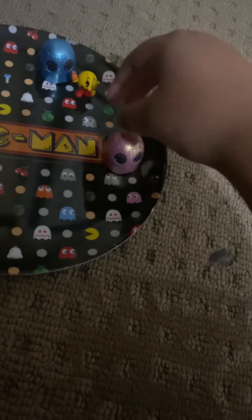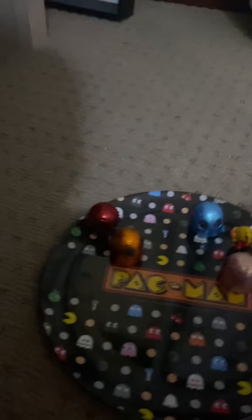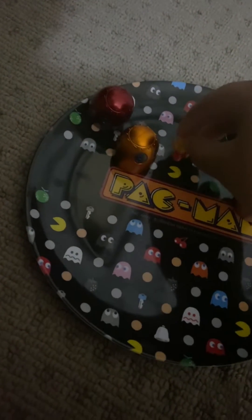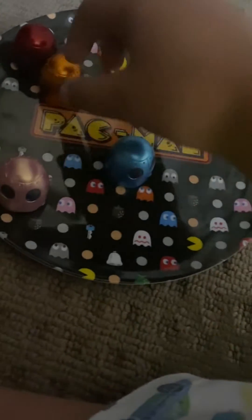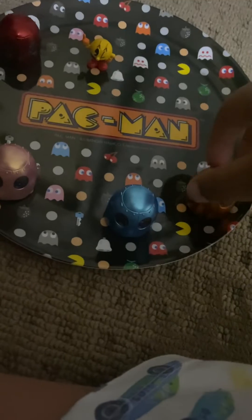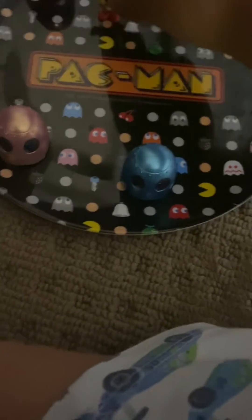When PAC-MAN goes there and he's beside Inky and Pinky, they will be captured and PAC-MAN will be dead. If PAC-MAN eats a peachy ghost, they turn blue. If they turn blue, they should go to the scared ghosts right there. They've got to go in different places; PAC-MAN has to go to them and eat all the pellets and munch them out.